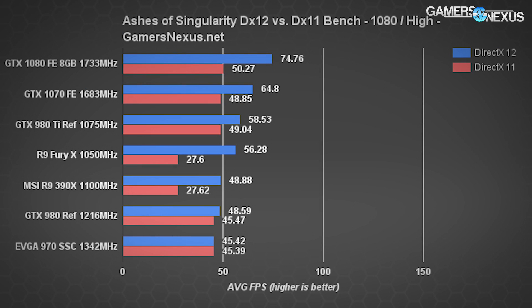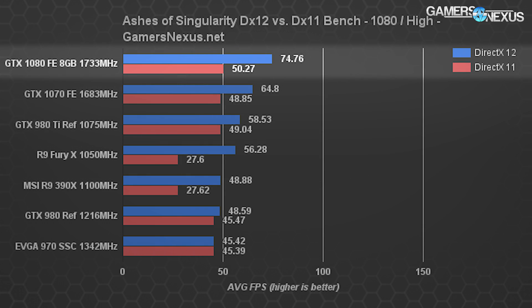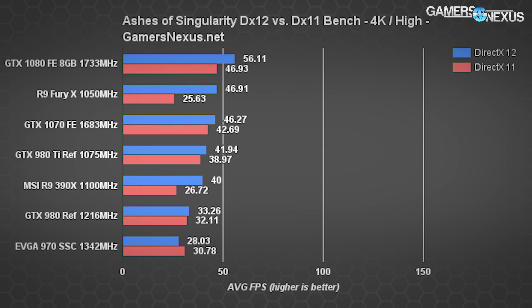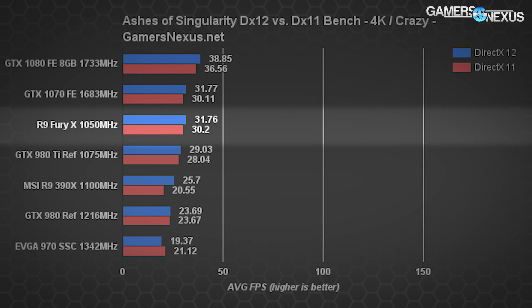Let's move on to the DX12 benchmarks. Ashes of Singularity is the first of those. For simplicity, we've broken it into a few charts. The first shows DX12 versus DX11 performance from the Satellite Shot 2 part of the benchmark. NVIDIA's GTX 1070 Founders Edition lands in second place on the 1080p chart with a 10 FPS disparity between the $700 1080 and the $450 1070 — a 14.27% delta. The GTX 970 runs approximately 35.17% slower in average FPS than the 1070 in DirectX 12 mode. The R9 Fury X pushes significantly lower frame rates with DX11.